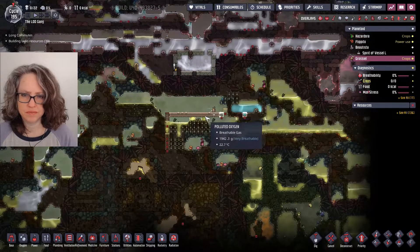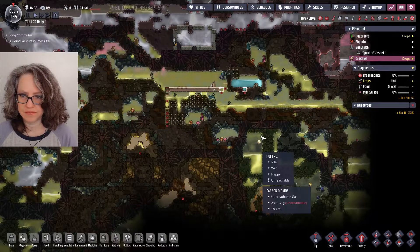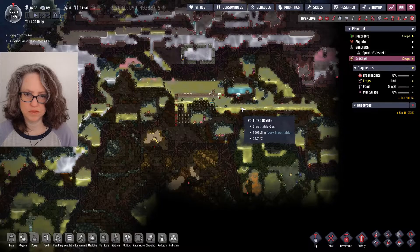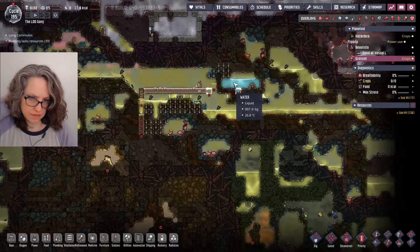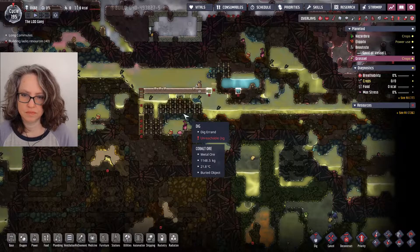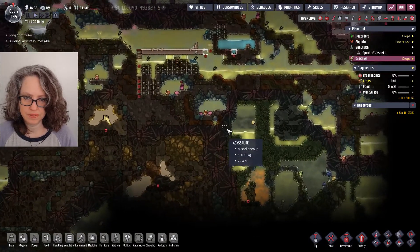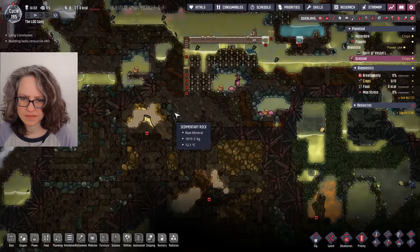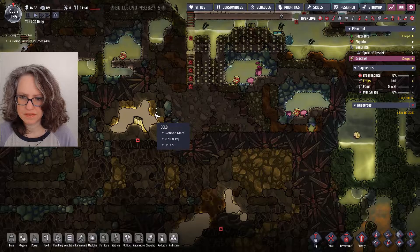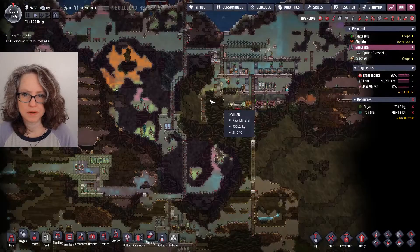I'll just show you this one. The robot's dead now, but I had it start to put in the basics of a structure where dupes could be housed. This would be a water pump, and you know, this could be whatever — another layer here and another layer here. Just checking out if this... okay, this is all frozen. Back over here.